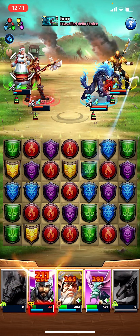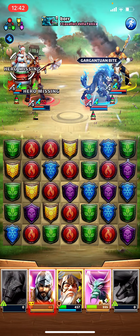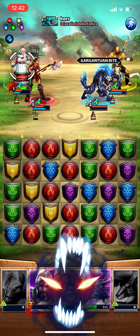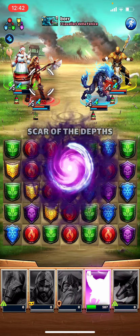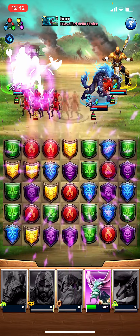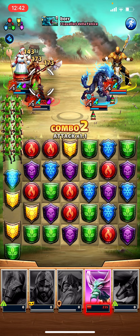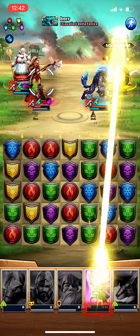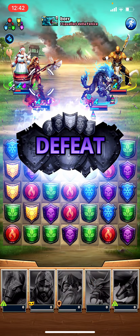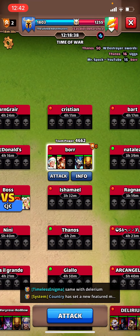This is bad. Dead. All right, so we just gotta try to make these yellows work for us. Of course, mana shields. Dead. That was a shitty board — a shitty, shitty board.